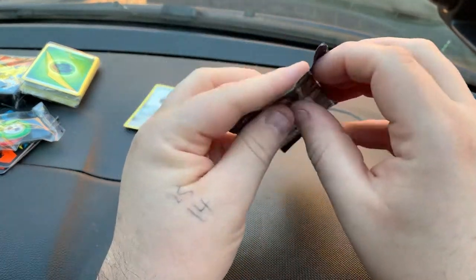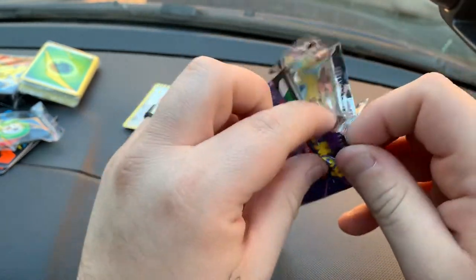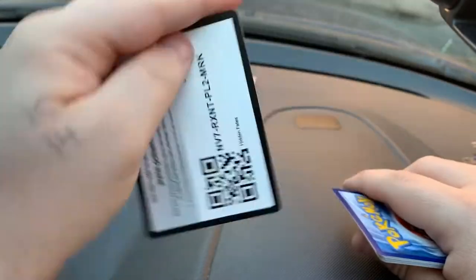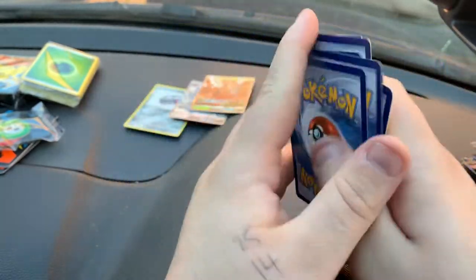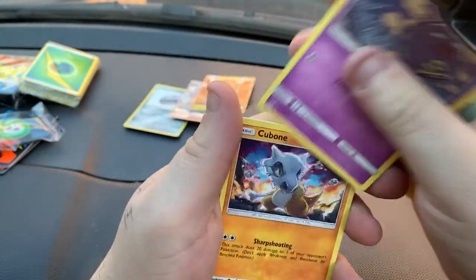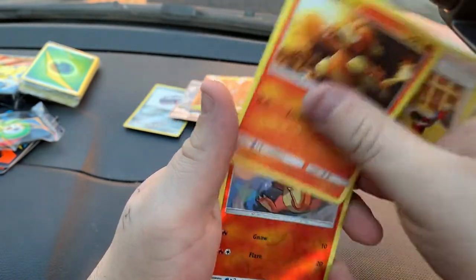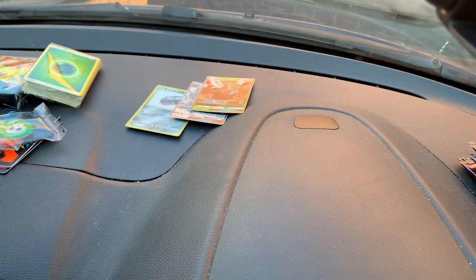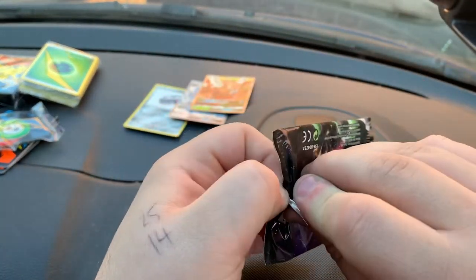Going into a Mew pack on our fourth pack. We've got Magikarp, Pikachu, Voltorb, Koffing, Cubone, Energy, a code card, Lieutenant Surge's Strategy, Magma, Reverse Hollow Charm, and then an Electrode. First pack that didn't have anything really good in it.